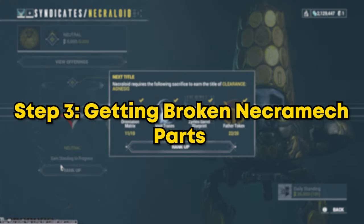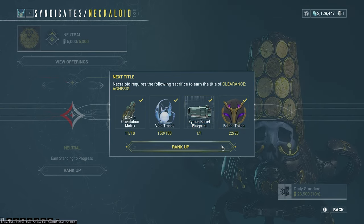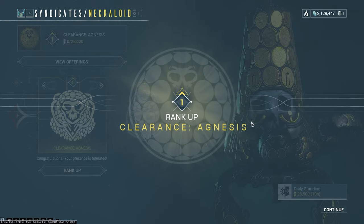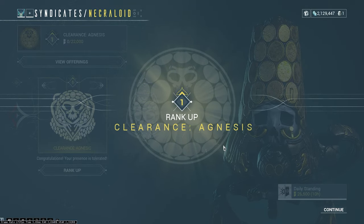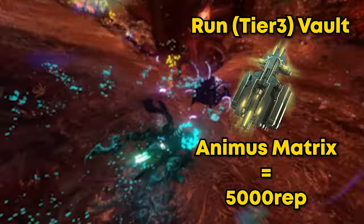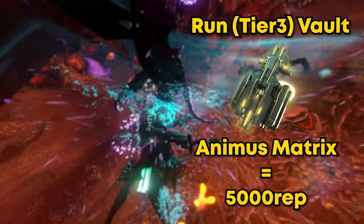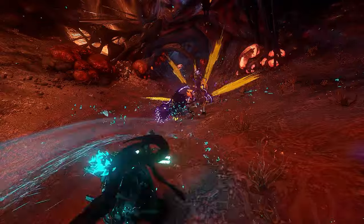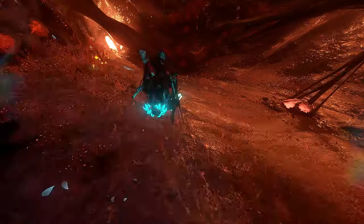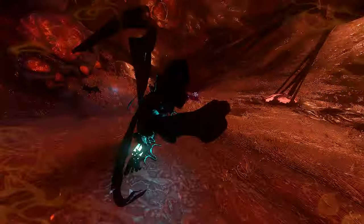Now you're ready for step three: getting your broken necromech parts. You should have everything ready from the previous step, so you should be able to rank up Lloyd without any issues. Now that you're rank one with Lloyd you'll be able to buy the broken necromech parts. To gain the reputation, I recommend running Isolation Vault tier 3 until you have enough matrix parts to turn in and buy all the parts — or you might get lucky and get the broken parts directly from the vault. In tier 3 you'll be killing three necromechs, giving you three chances of getting a broken part each run.